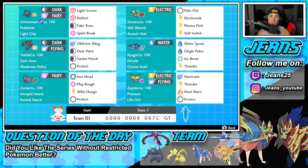Starting off in the top left corner with one of my favorite Pokémon to use on the ranked ladder: Prankster Grimmsnarl. I love this Pokémon — I've loved him ever since I used him back in like Series 1. He's got Light Screen, Reflect, Fake Tears, and Spirit Break for his lone STAB move.